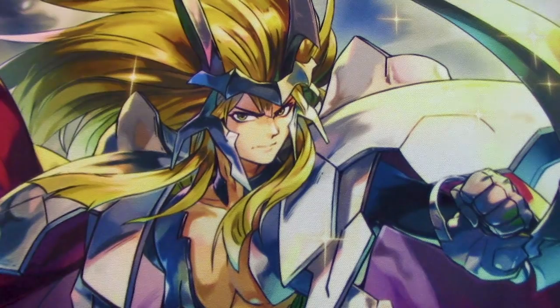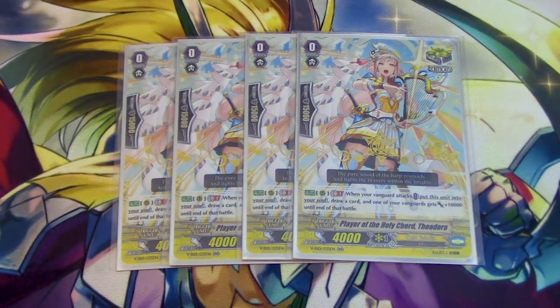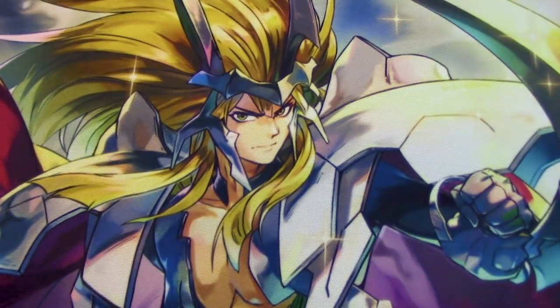On to the triggers. Four copies of Player of the Holy Chord Theodora from the Premium Collection. Generation Break 1: when your Vanguard attacks, move to soul, draw a card, and your Vanguard gets 10k. Good with any G unit, goes really well with Ravenhair Dazzel because it has the Sentinel guard restrict, and it's good with Glorious Reigning because you can swing with it, move to soul, and open up space for call targets. It's basically Scarface, but for V-Series.